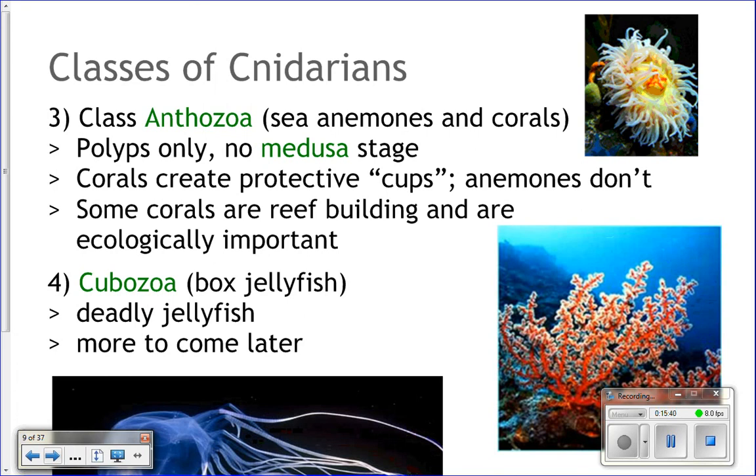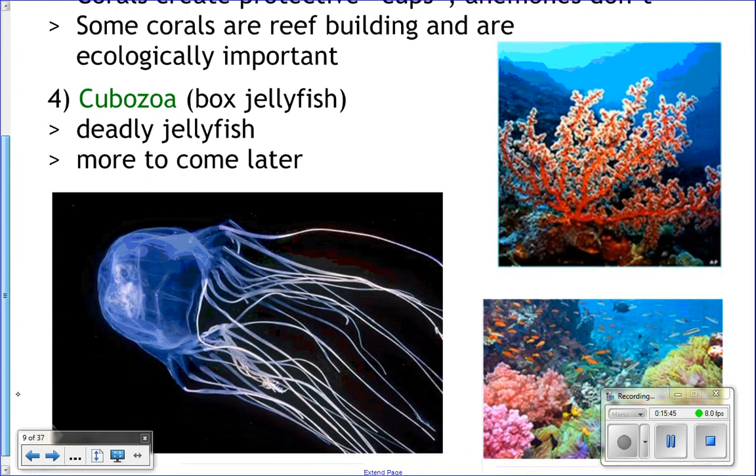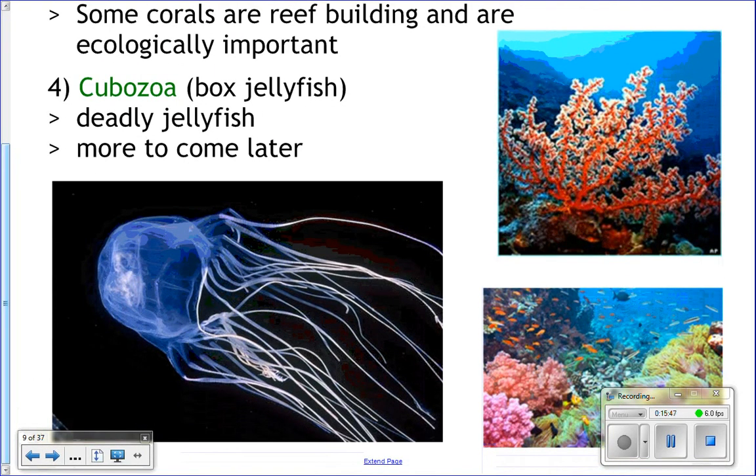Each of those little holes represents an individual animal. Cubozoans are box jellies — there's a picture of one here so you can see what they look like. We'll talk a lot more about box jellies later.